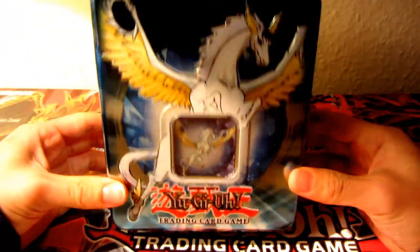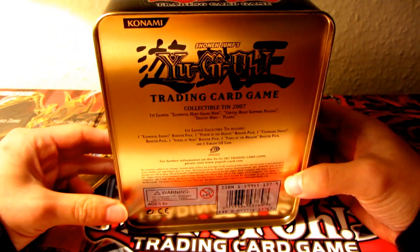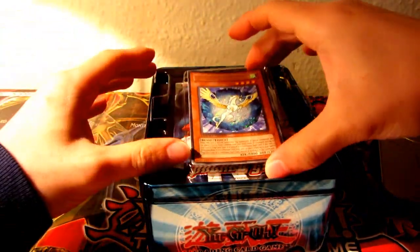Voila! Really cool. What year is this tin actually? I don't really know. Oh, 2007. So that was a good 12 years ago. Wow, that is a long time. Been in this wrapper for a good 12 years. Until now — there it is, the Crystal Beast Sapphire Pegasus.